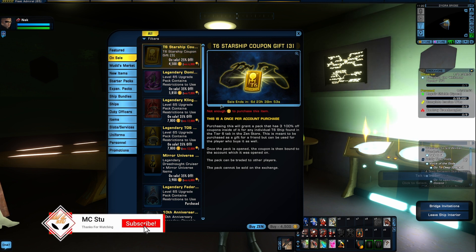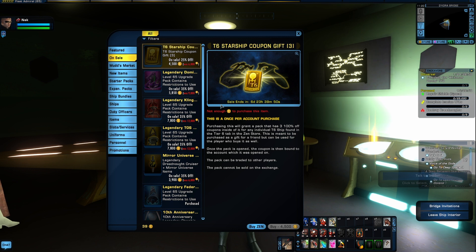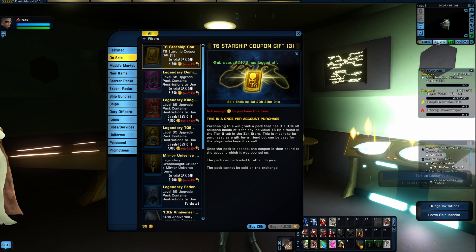Let's say you wanted three C-store ships — this is going to save you basically 50%, because a C-store ship not on sale runs you $30. For $45 you get three of these tokens, so it's basically $15 a ship. Even if there's nothing you want right now, it's worth grabbing and holding on to — as new ships come out you have a token you paid half the value for.